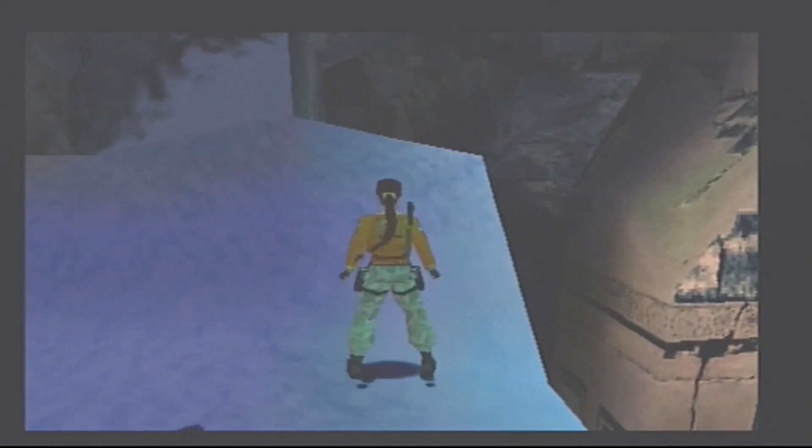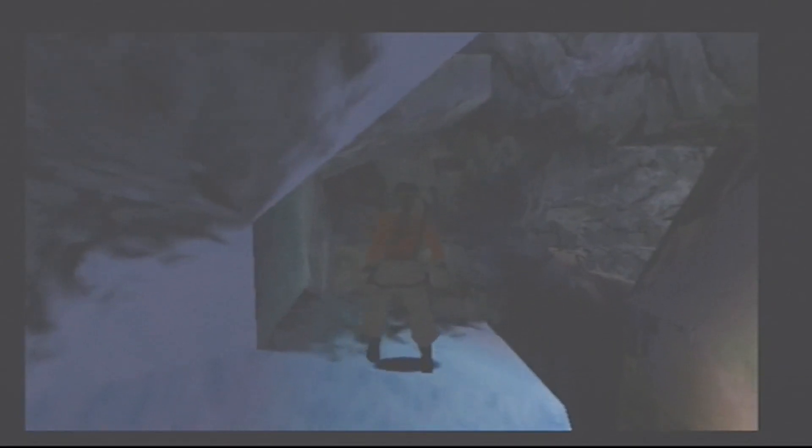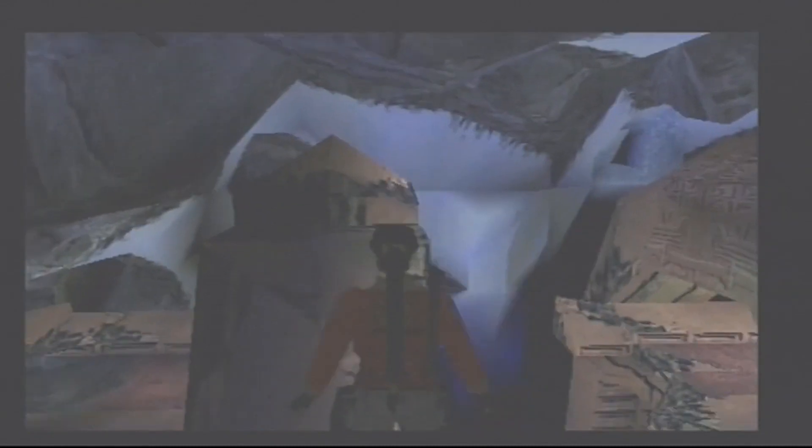We're going to sidestep there, hop back, walk, run, jump. We'll make that no problem. Get to this bit and we're going to jump up and hang and climb up. We want to be kind of careful here - we want to make sure that we get that bit straight ahead. We're going to hop back, run, jump and hang. Climb up.